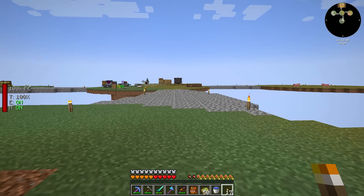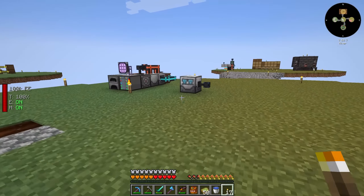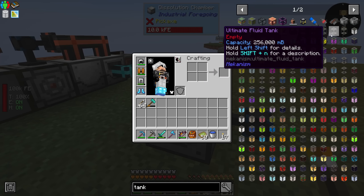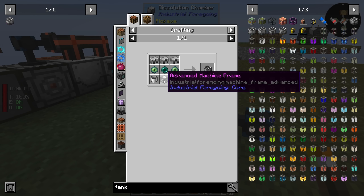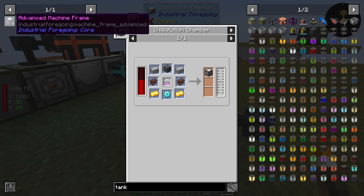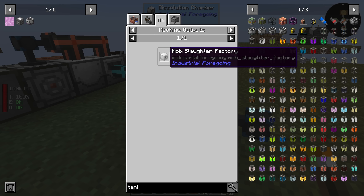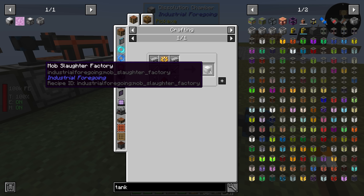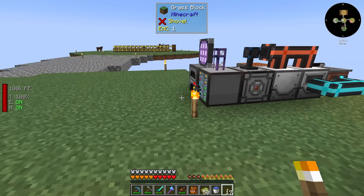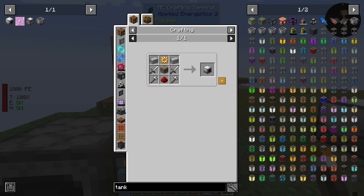What I'd like to do today is start working on the next tier, and we're going to use this dissolution chamber we made for it. The advanced black hole tank requires us to have an advanced machine frame, and that requires us to have pink slime. To get pink slime, you would need machine outputs from the mob slaughter factory. So we need to make a mob slaughter factory and kill some mobs with it in order to start getting pink slime.